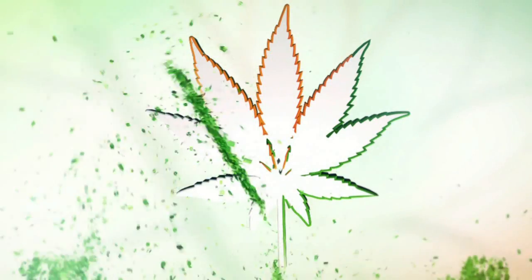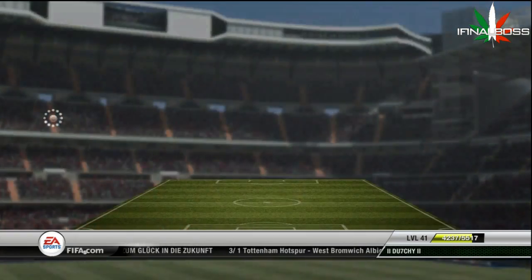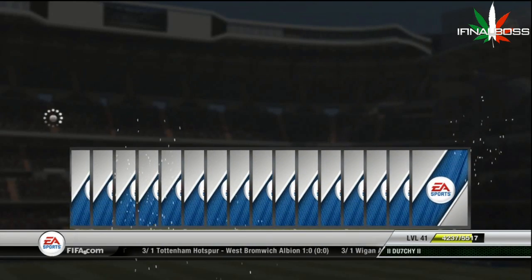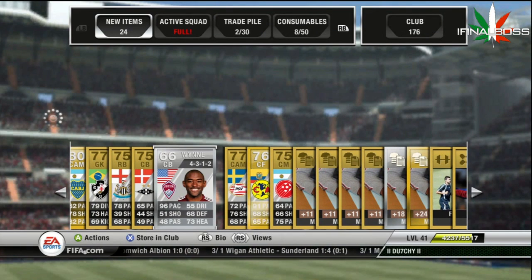Alright everybody, what's going on, it's Dutchie here and this is episode 30 of the best FIFA packs I ever got. In this pack I pick up an American — the name comes up as Raquel on the pack, but you won't really notice it; I didn't notice it either, it flew by real quick.